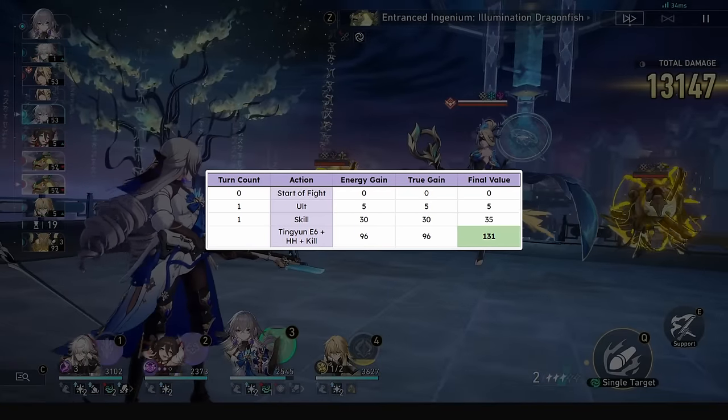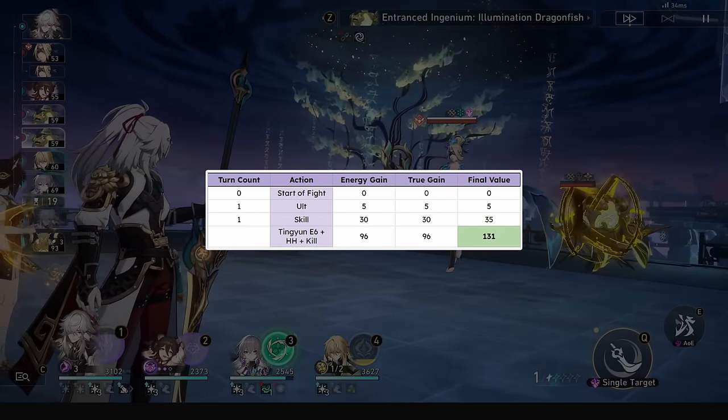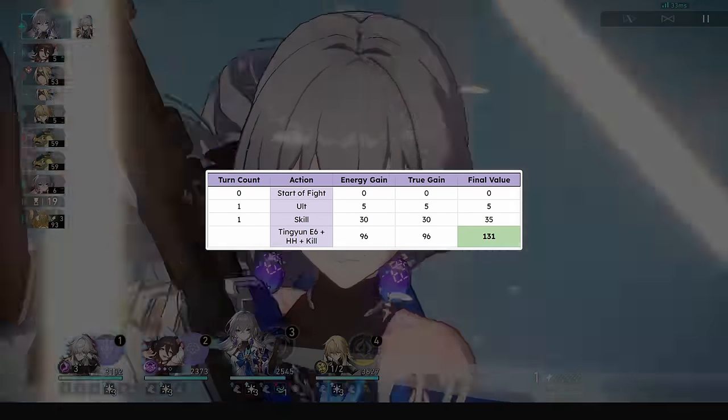Finally, with Tingyun E6, Huohu, and a kill, you can ult into skill into ult, which is pretty funny, but you will overcap your Lightning Lord by 1 stack.